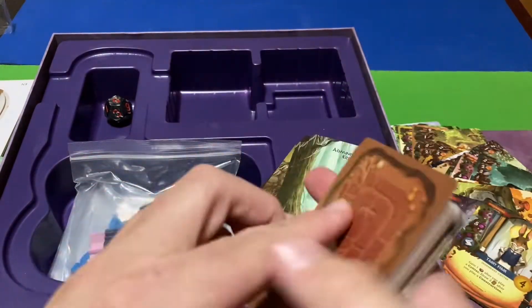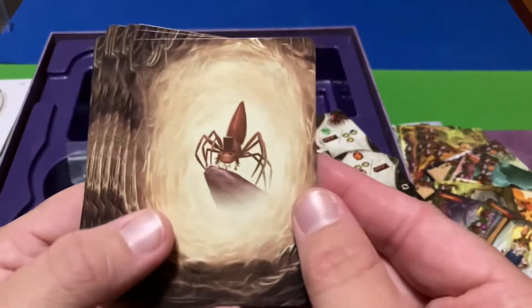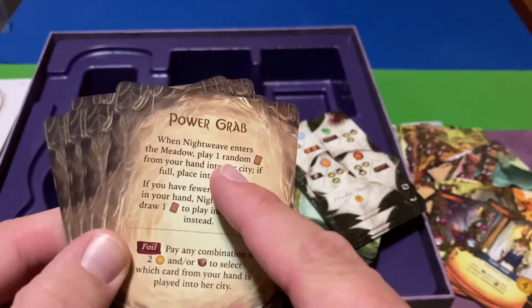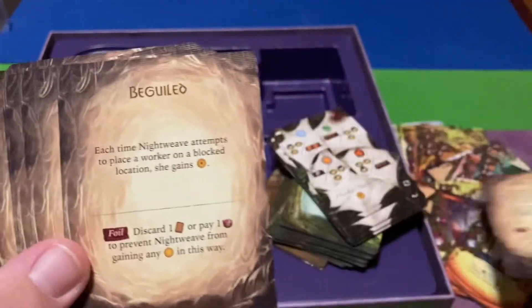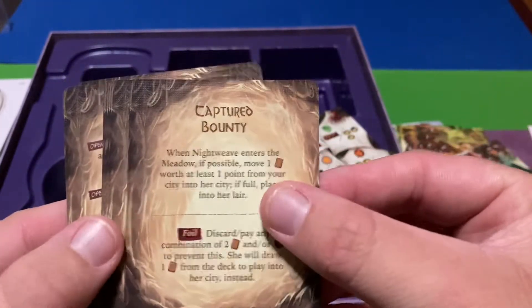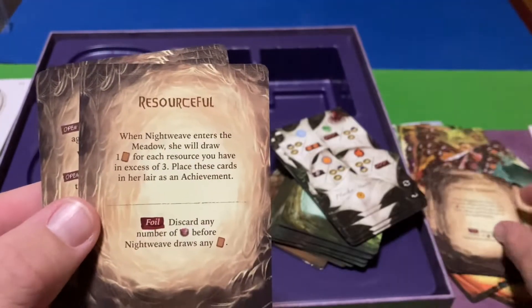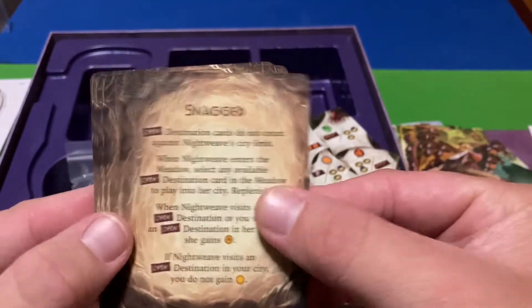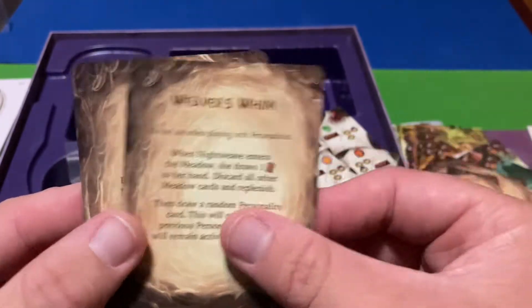There are other cards here with a different background — I think these are for when you're playing against Nightweave, the spider mistress. We'll take a quick look at these. You should be able to pause if you want a better look at all this stuff. Very interesting indeed — so much to learn, so much to read about, so much to see. I'm going to be at this for weeks.